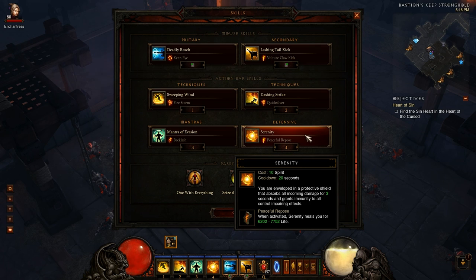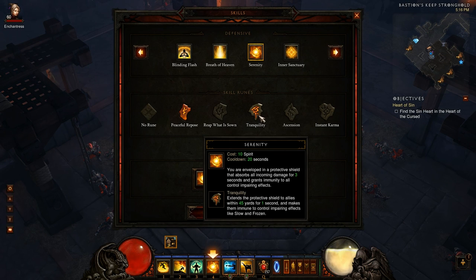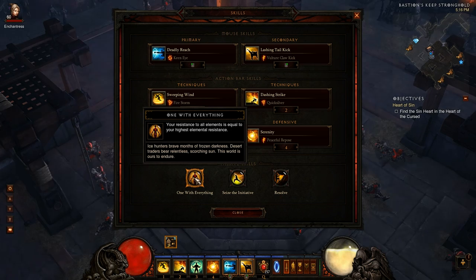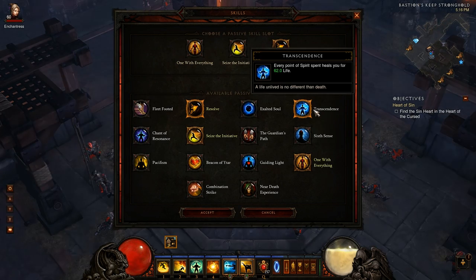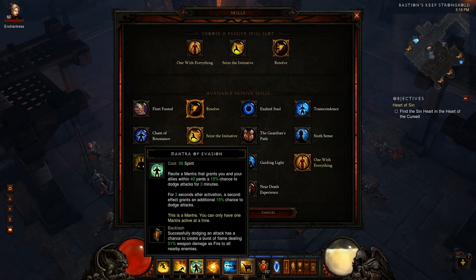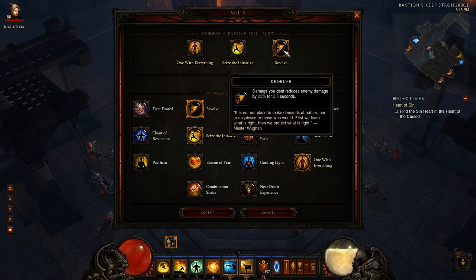Serenity with Peaceful Repose — you can't play without this. Your only alternatives are Tranquility or Ascension, but the heal is the best thing. Tranquility only gives a second of help to teammates, and they probably have their own invincible moves. One With Everything is of course a staple. Seize the Initiative is of course a staple. Transcendence has always been a staple for me, but because I attack a little slower I have a little less spirit to burn. Given that I have a lot more health regen and life on hit, I find that Resolve ends up being better — I have enough regen already that I don't need the extra heal.